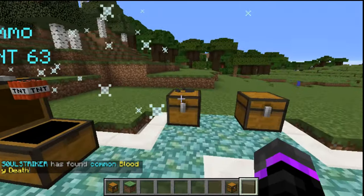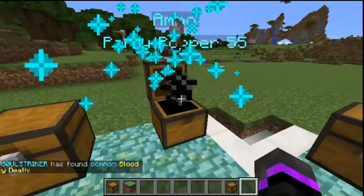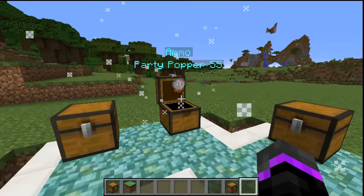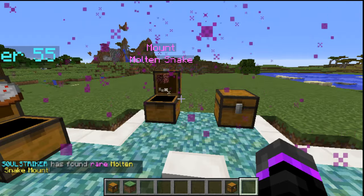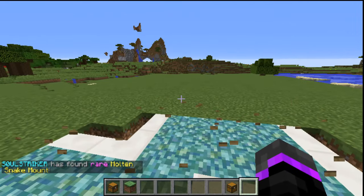We got a blood effect, we got some TNT ammo so we can blow some things up. We got party popper - I like that one, that one's actually pretty awesome. Yo, we got a mount! We got a rare one, that's awesome. Molten snake is pretty awesome as well.